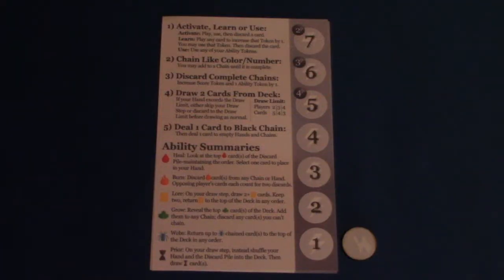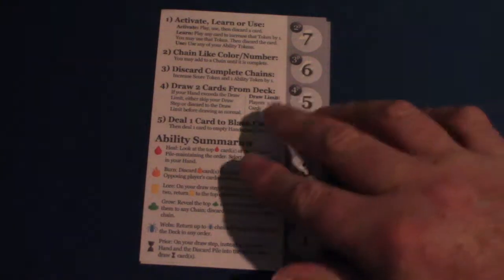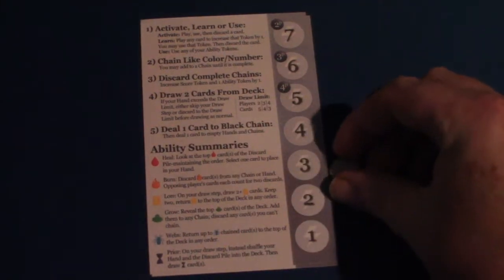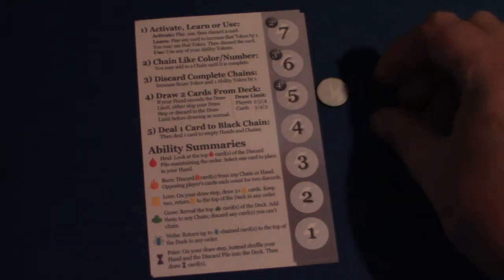In a two-player game, the first player to reach seven on the score track is the winner. For each additional player, the required score reduces by one. So in three-player you need to reach at least six, and in four-player you need to reach five.